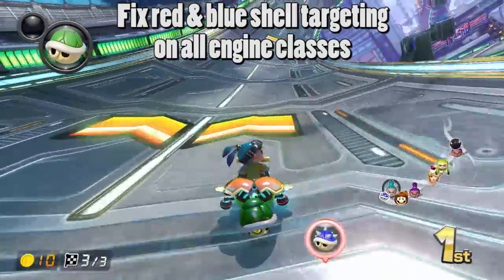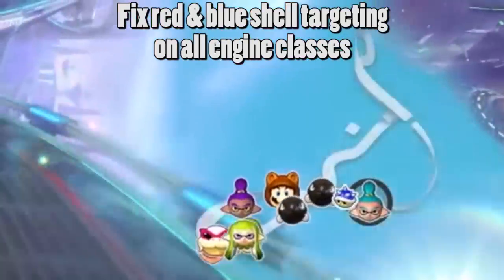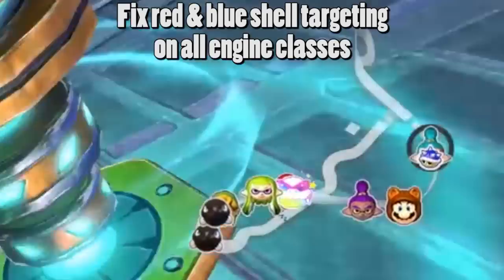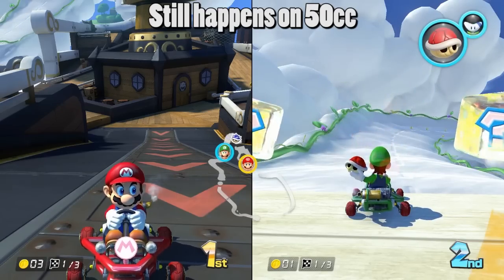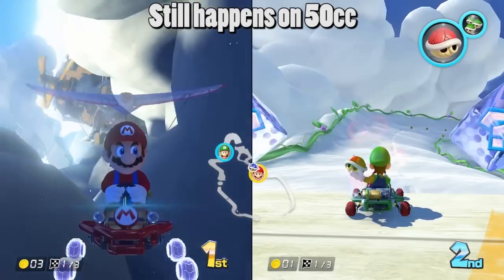First, red shell and blue shell targeting needs to be fixed on all engine classes. When a red shell or blue shell locks onto a target, it actually travels slower than it does when it goes around the track. This is most noticeable on 200cc, but it can still happen as low as 50cc. In this example, Mario goes through the cannon on Cloud Top Cruise and outruns the blue shell for a short time.